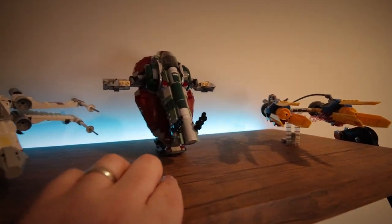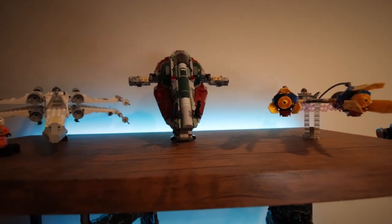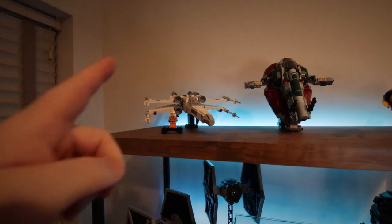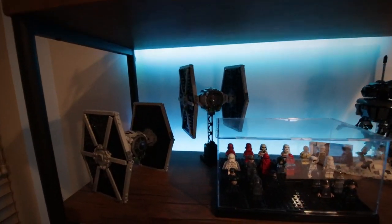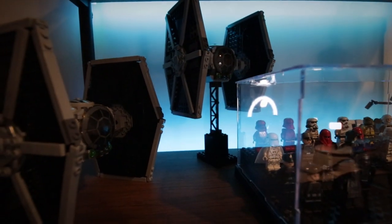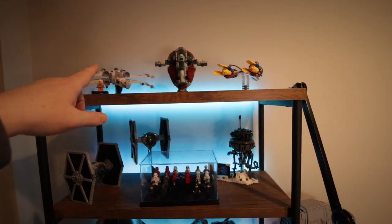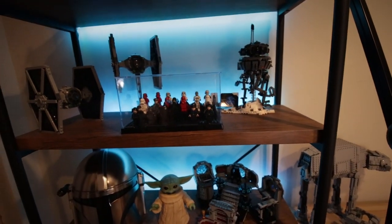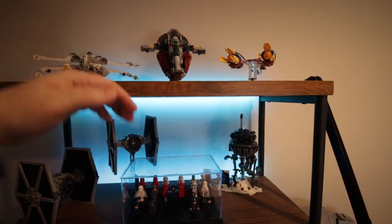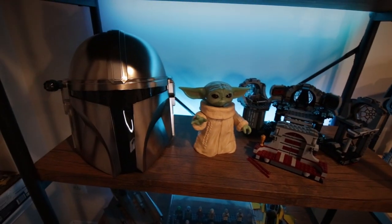Up here we have Boba's Starship, which is going to look better with a display stand. It's not bad with the one that came out of the box, but it'll look just a little bit better. I've made one for this X-Wing here, but I think that needs a stand as well. We've got two TIE fighters — one a little bit higher than the other — and I've used that piece again to get some elevation. I might move these guys to the top since they take up room on the shelves and don't show well on camera. This area has got to change because the Razor Crest has to go here.